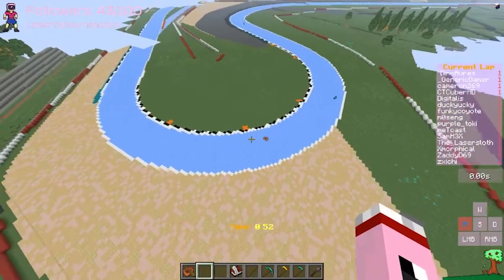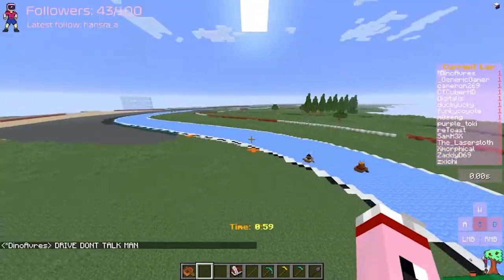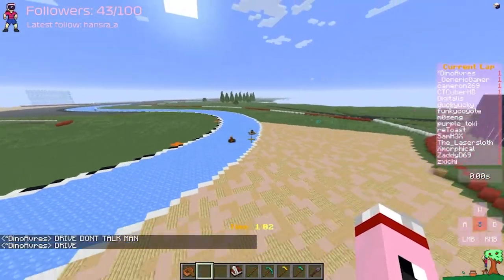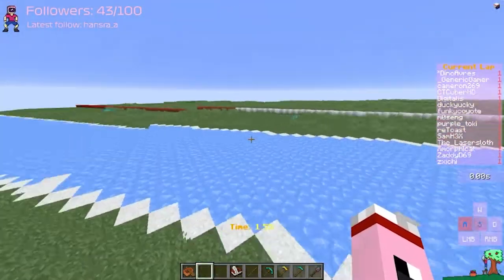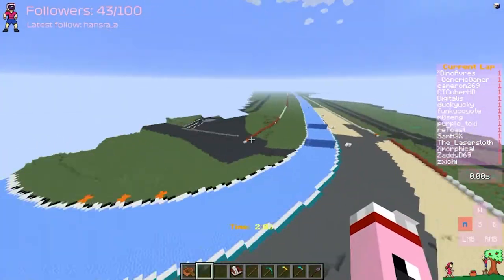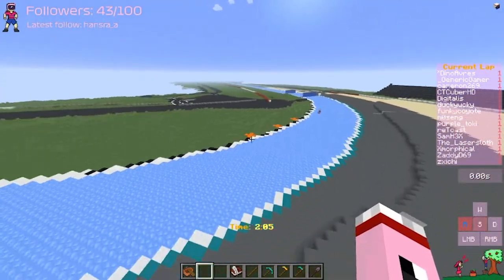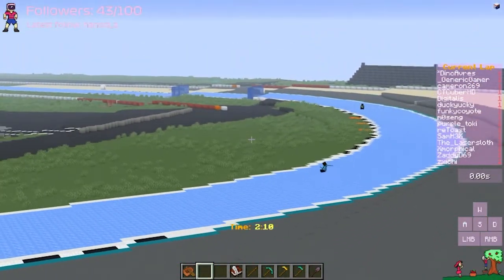Does the gap between these two start closing in already throughout the race? Funky Coyote keeping his position over Digitalis, but Digitalis going for a switchback on him, going deep and getting knocked out onto the race. Look at this — Toki getting cocky, throwing snowballs at the cameraman! Through turn 15, through Stowe, nice and clean as the racers are passing up these water elevators.